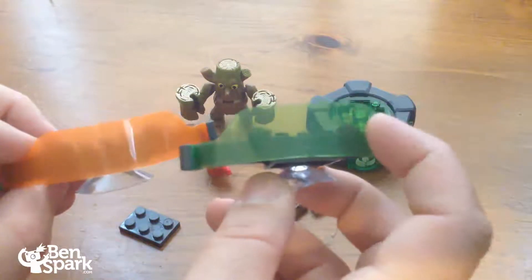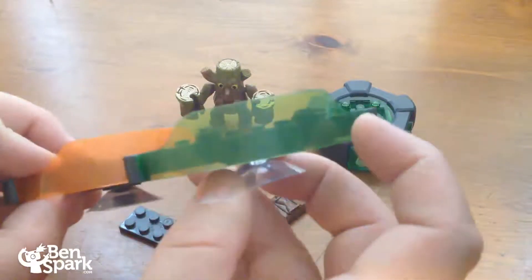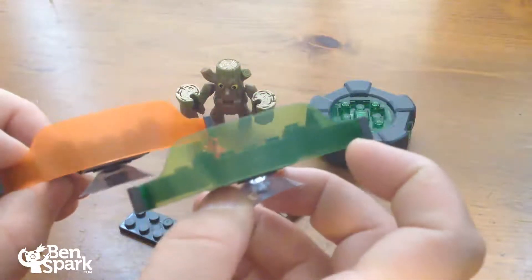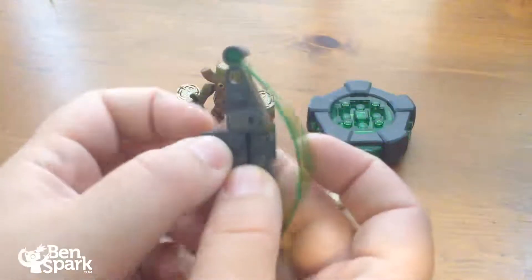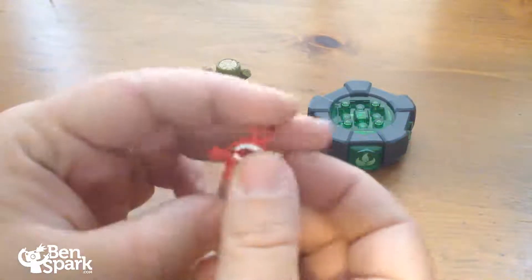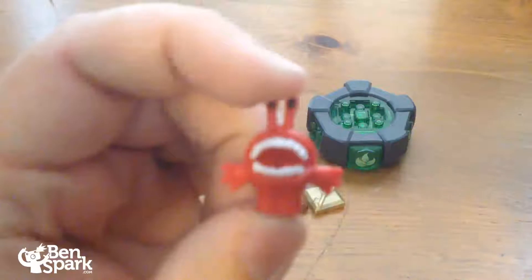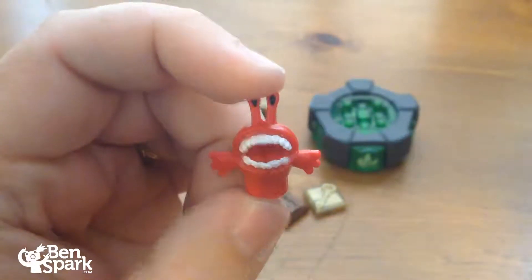It's also a lot more translucent. This one is thicker with the color — more opaque. So let's put that piece here. There are 13 pieces in the whole set. And we've got our little enemy here — the En Fuego Chompy. Let's get a closer look at that En Fuego Chompy.